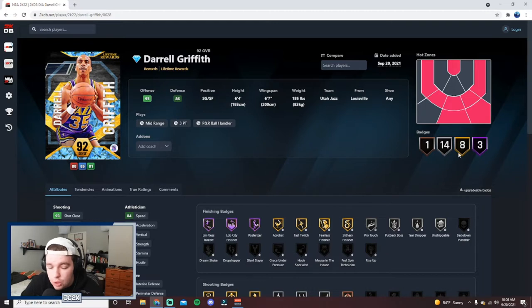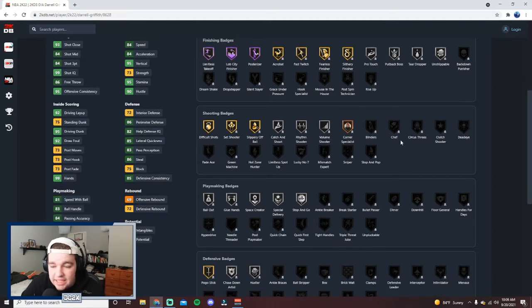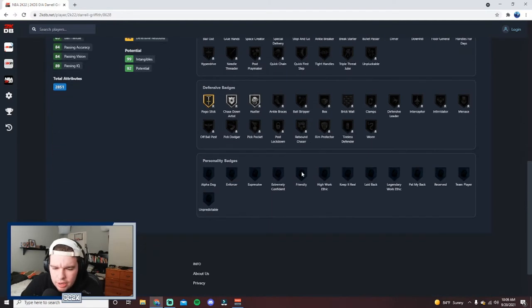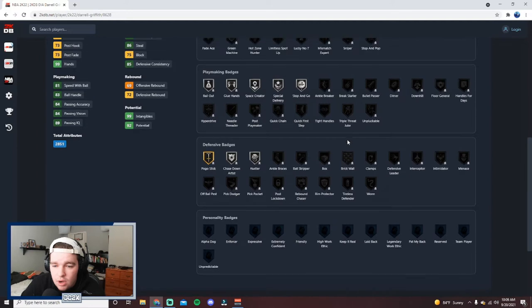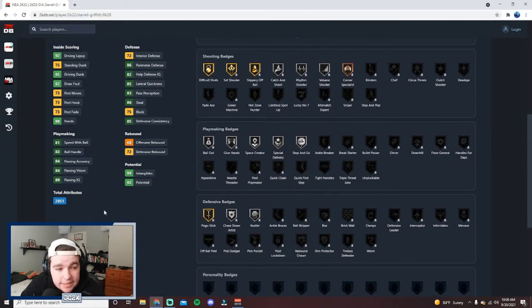He has two hot spots from outside the three, only three Hall of Fame badges but only eight gold badges. Looking at the badges he has: Hall of Fame Limitless, Takeoff, Lob City Finisher, and Posterizer — plus a 95 Driving Dunk. This is going to be one of, if not the best, slashers in the game right now. He also has a bunch of gold and silver finishing badges, and some shooting badges like Blinders, Chef, Green Machine, and Mismatch Expert.